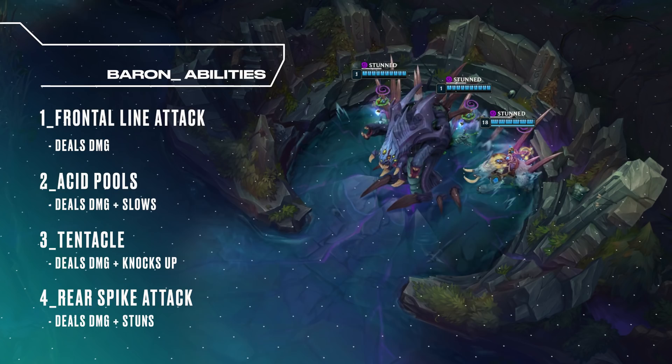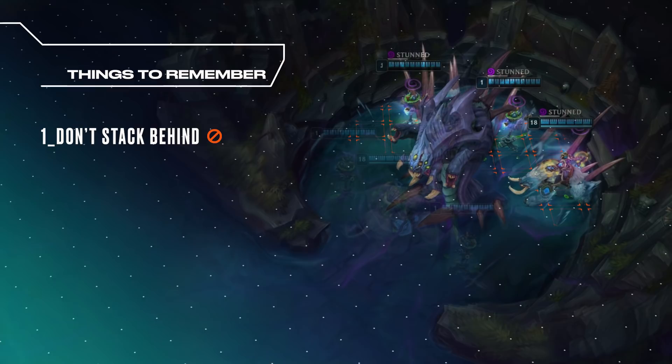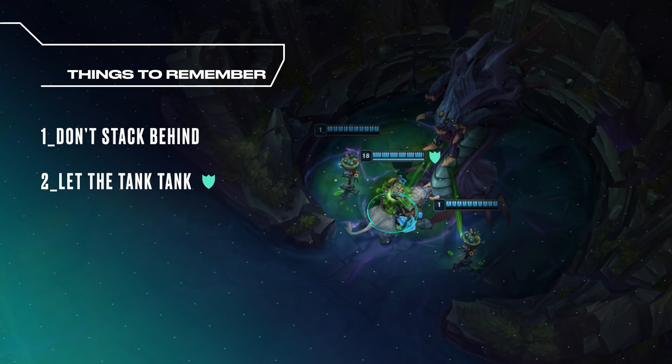With all of this in mind, here are some things you should remember when killing Baron. First, do not stack at the back of the Baron pit to avoid stunning your team. Second, make sure the tankiest members on your team are the ones drawing Baron's aggro. And third, rely on visual cues to dodge Baron's special attacks and avoid taking extra damage.